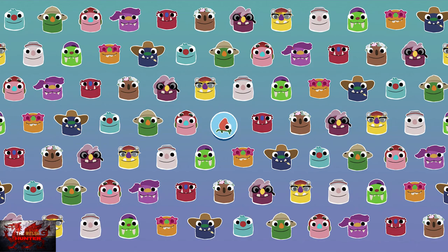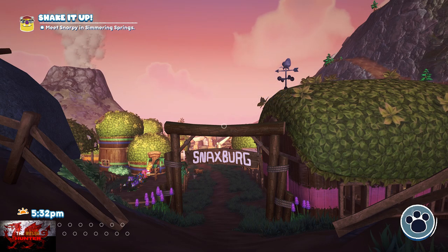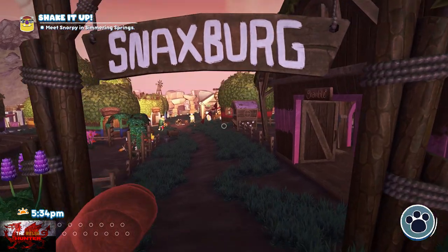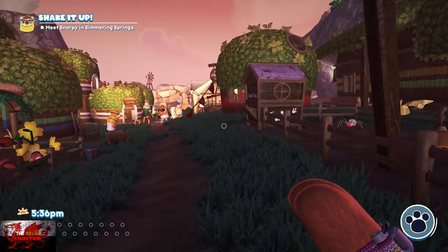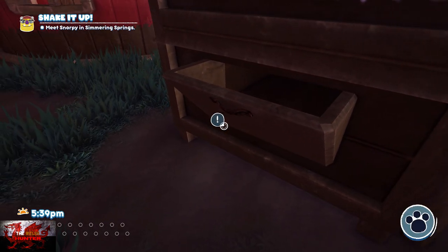Back to Snacksburg — we're not too far from doing the end of these now. Get the Cob Hopper into Gramble's Ranch, along with any other bugsnax you've got.